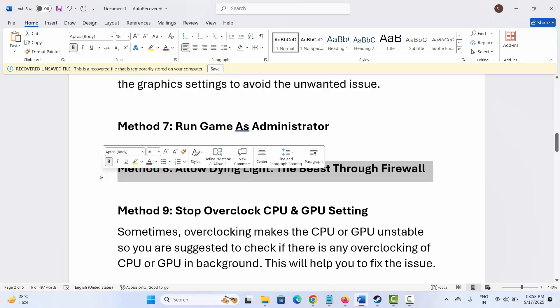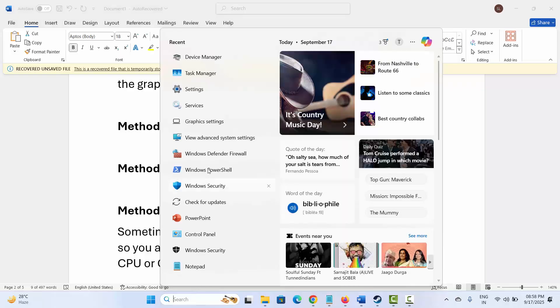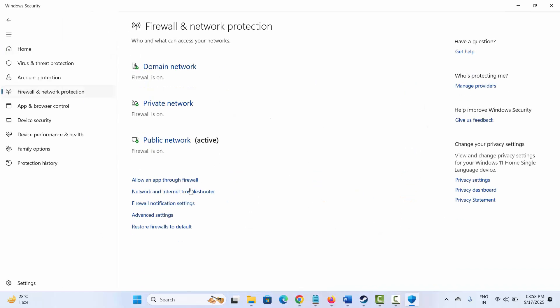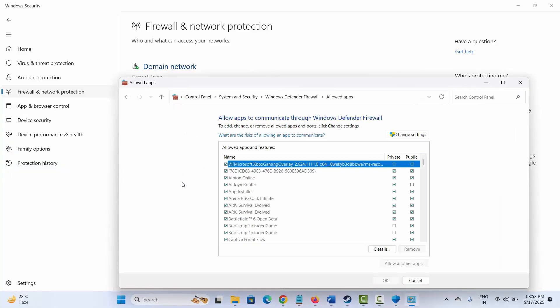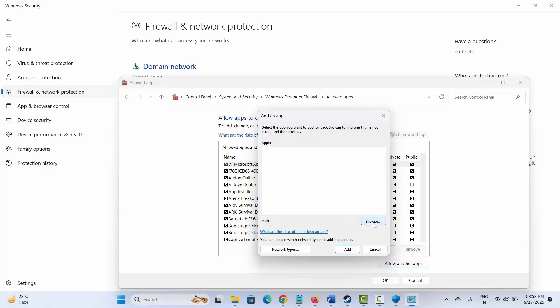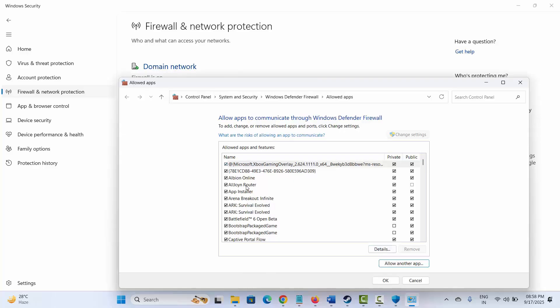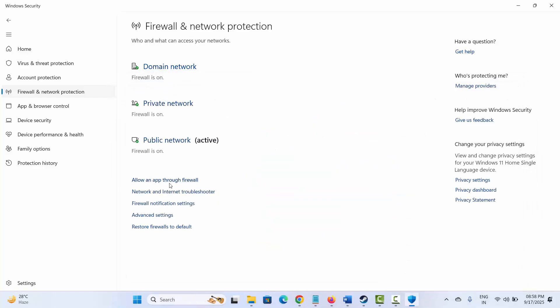If not, the next step is to allow Dying Light: The Beast through the firewall. Go to Windows Search, search for Windows Security, click on Firewall and Network Protection, then click on Allow an App Through Firewall. Click on Change Settings, find the app in the list, or click Allow Another App, then Browse to the game installation folder and select the game application. After adding it, make sure both Private and Public boxes are ticked, then click OK.